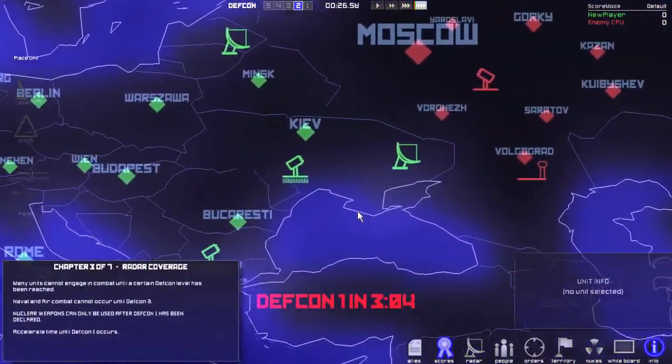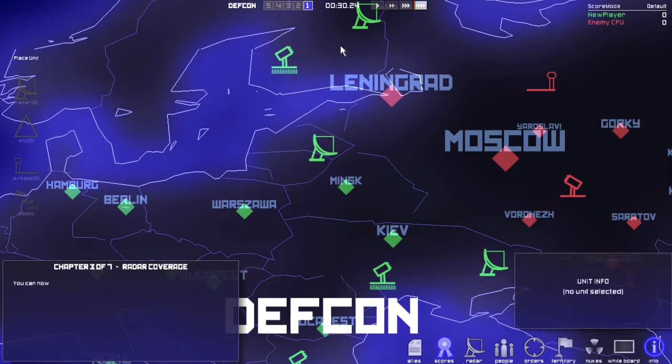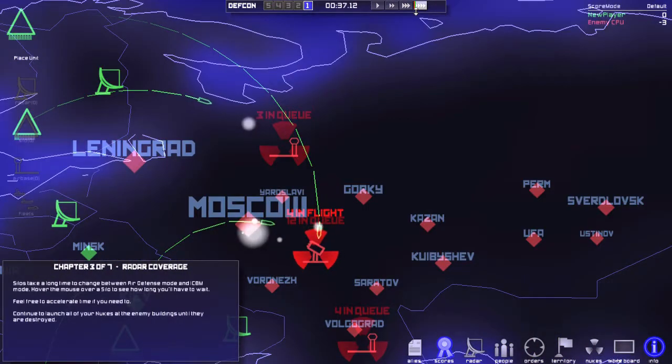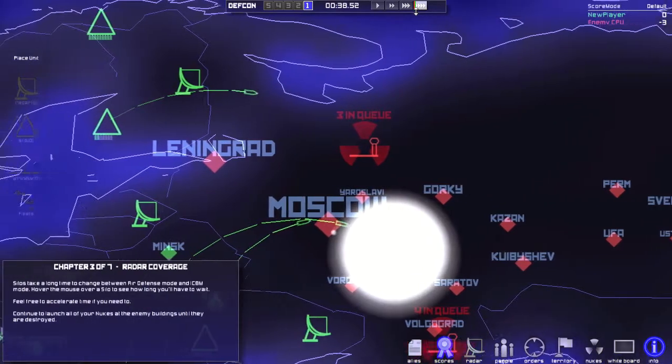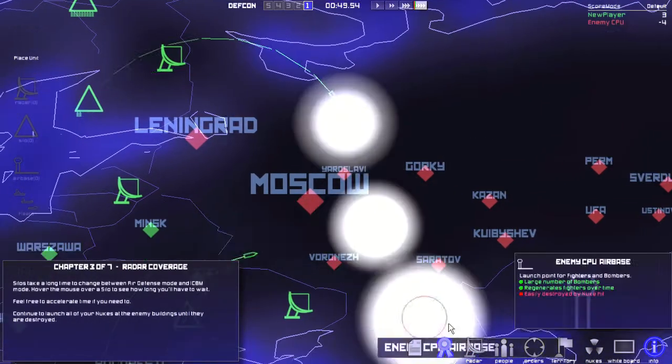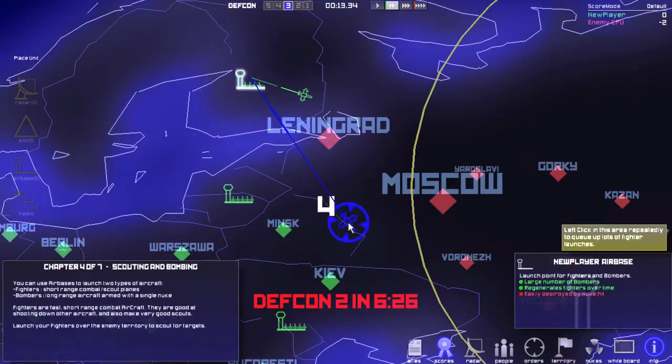The very thing Ozymandias was trying to protect us from in Watchmen. Here we go — kinda nervous. I can't stop them all. Kaboom! Not only did we destroy the silo, but we're sending in a few victory nukes. Kaboom! Airbase destroyed. Mission 3 complete. Send a few more.